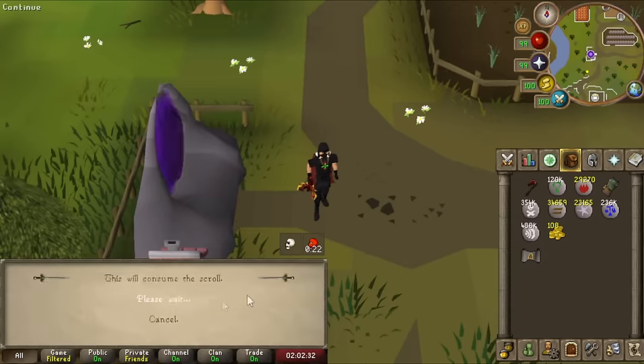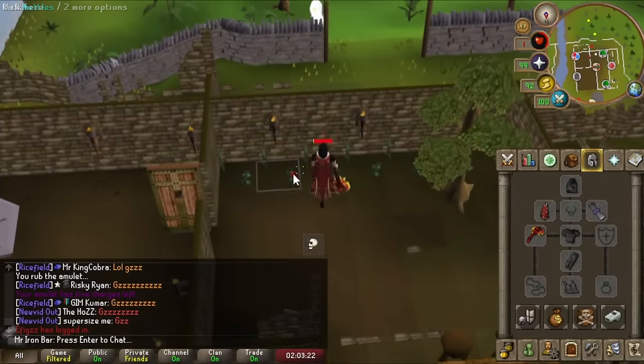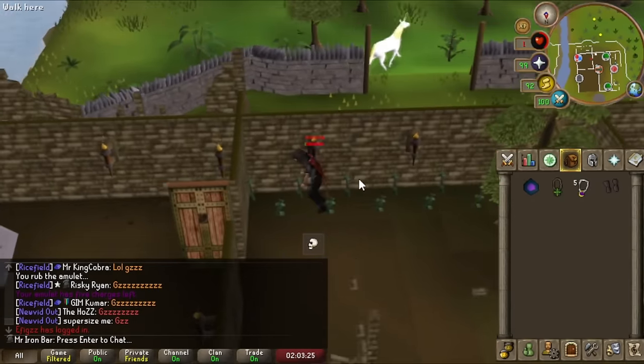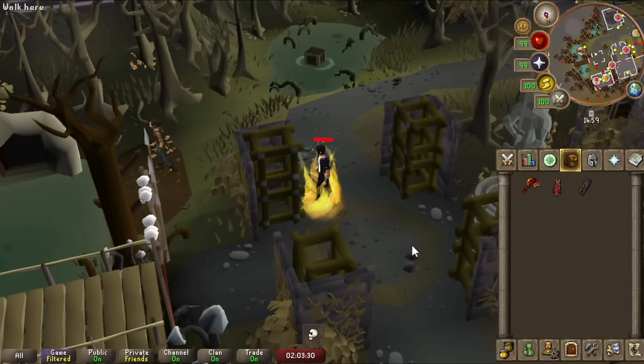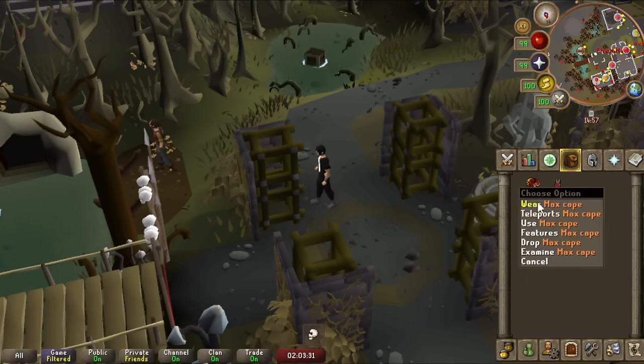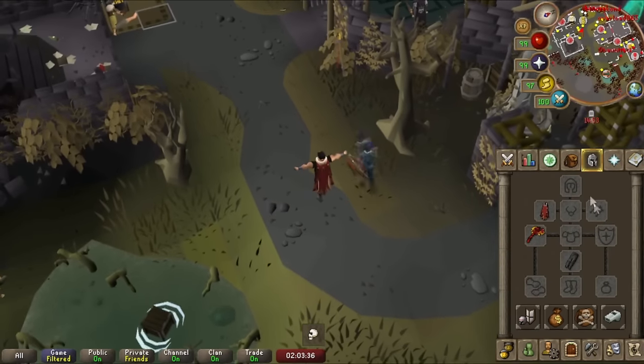And then the Death Animation one — we're going to die now using the ultimate Ironman strat, and watch this death animation. My entire character literally just burns. Yeah, that's pretty sick. Alright, I gotta grab my stuff back, but that's everything.